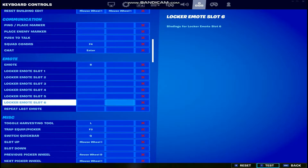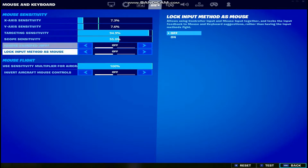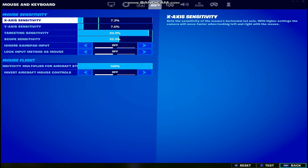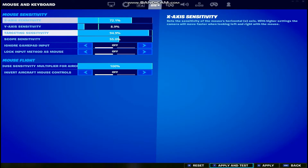None of these keybinds really matter — they're all just your preference. But for my sensitivity settings: I go ahead and put my X and Y axis really low, like 7, and then turn my DPI on my mouse up all the way. You can just copy all these right here, but if you don't have the DPI control, you want to turn this to about 72 and it's going to give you the same effect.